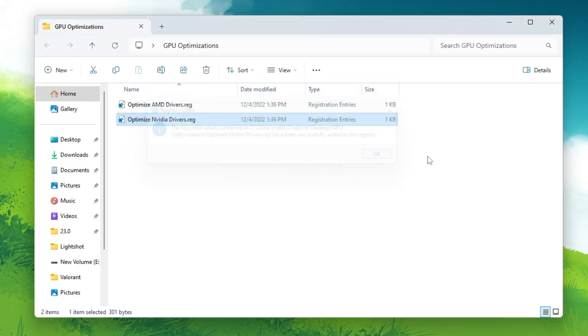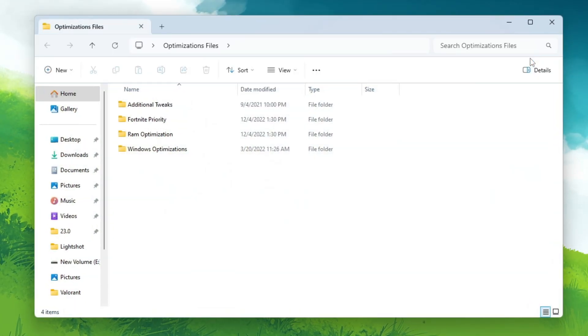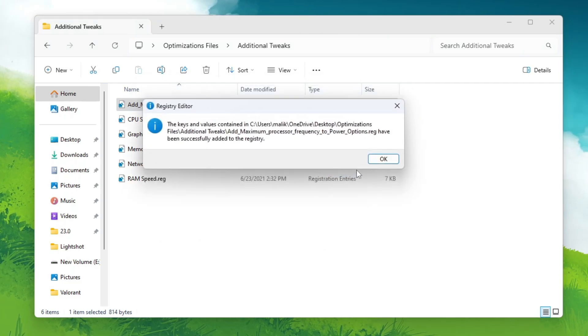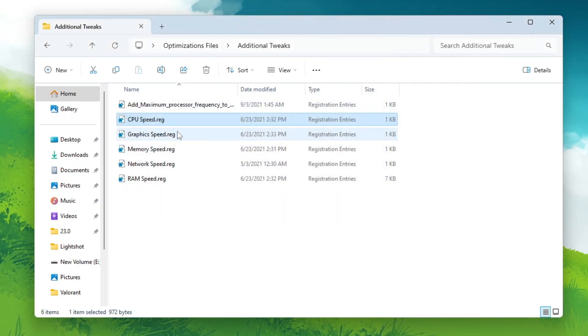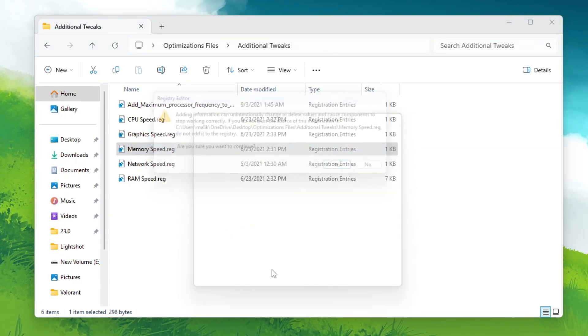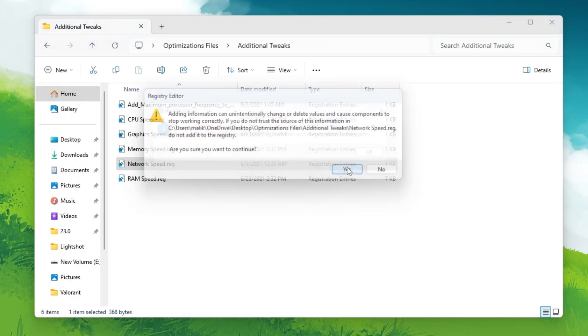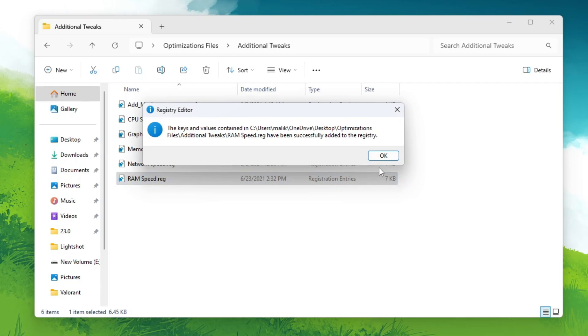Now for the main optimization part, open the Optimization Files folder. Inside you'll find Additional Tweaks, 14 Priority, RAM Optimization, and Windows Optimization. Go into Additional Tweaks and you'll find options to add maximum processing frequencies for your processor. Double-tap, hit Yes twice, click OK. Then go for CPU Speed, GPU Speed, Memory Speed — hit Yes and OK for each. Then apply the network optimization registry and the RAM speed registry file.